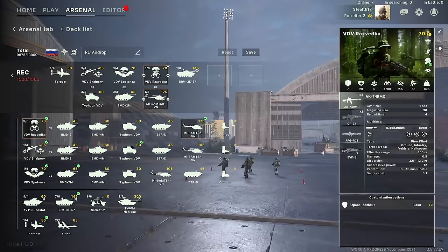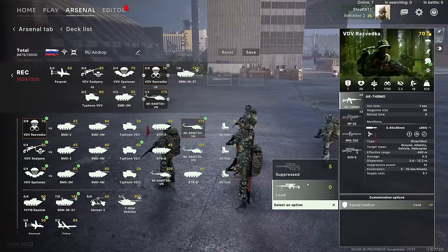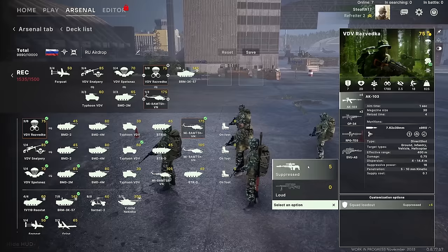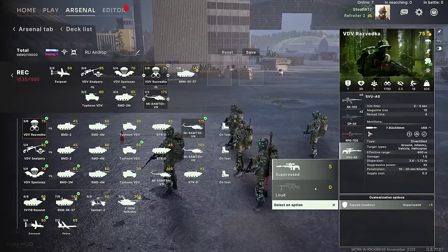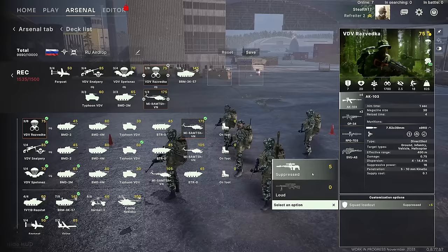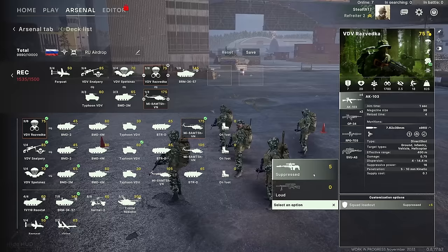The Razvetka themselves have a couple of different loadouts: the loud version or the suppressed version. The suppressed version actually gives slightly more damage on the AK-103, and they also get the SVUAS, another ranged weapon. When it comes to stealth, the values don't change that much, but if you're using suppressed weaponry, your squad is going to have a bit more time before they get detected when they open up.